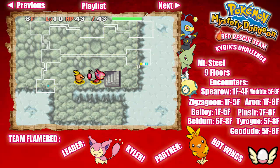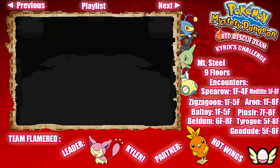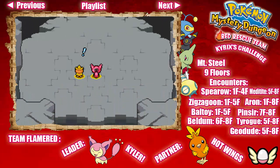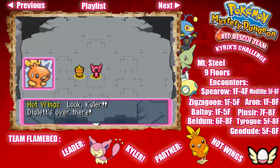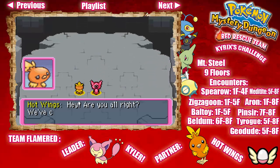Alright guys, we are back — sorry about that, I had to go do something quickly. Whenever you're ready, head on up the stairs. I'm gonna tell you right now: Skarmory is level 10, it's a Steel/Flying type, and it has 65 HP. Look, Kyler — Diglett's over there.